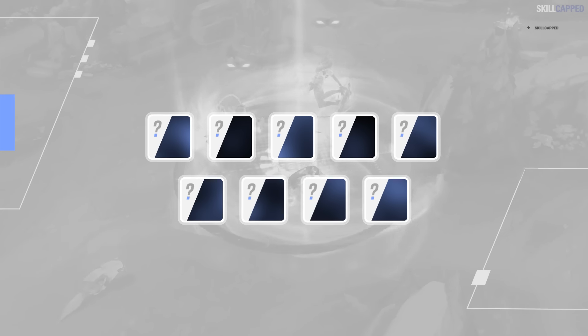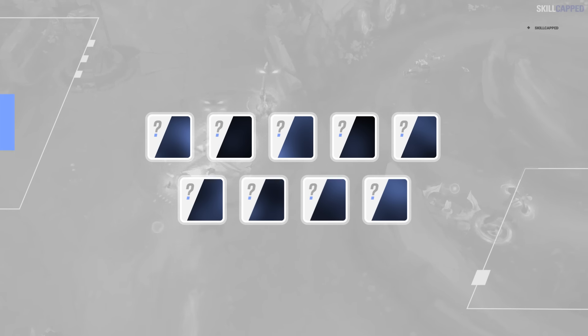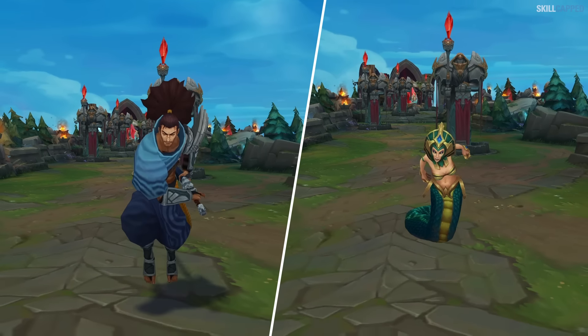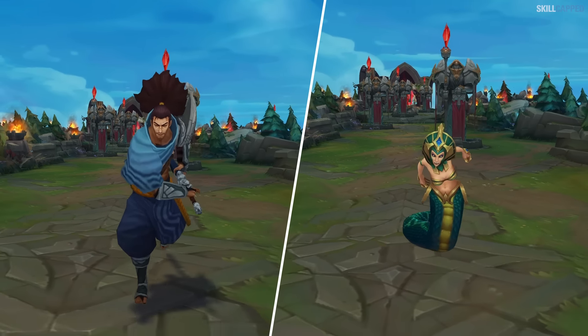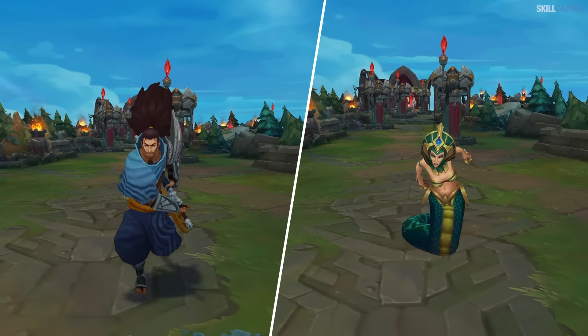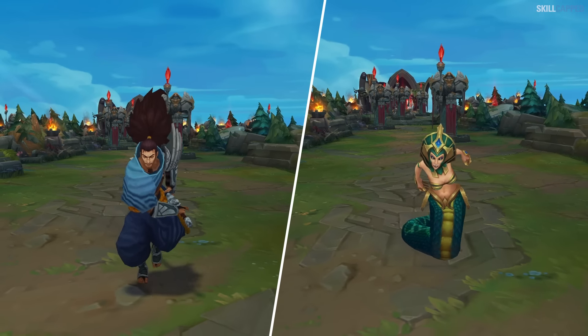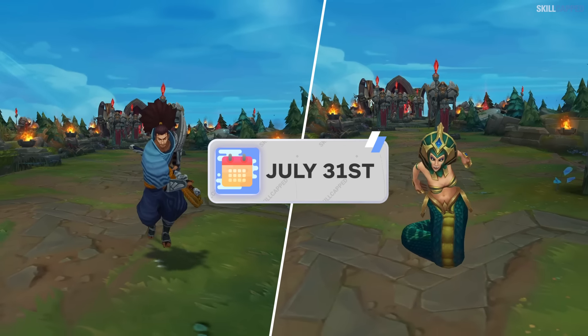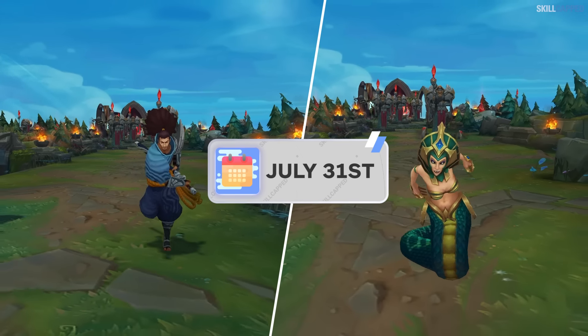This patch is absolutely filled with item changes, as we've got nine of them in total. Yasuo is getting buffed, and Cassiopeia's early game is becoming a whole lot stronger. All of this and much more as we bring you completely up to speed with everything you need to know for patch 14.15, which is set to hit live servers July 31st.